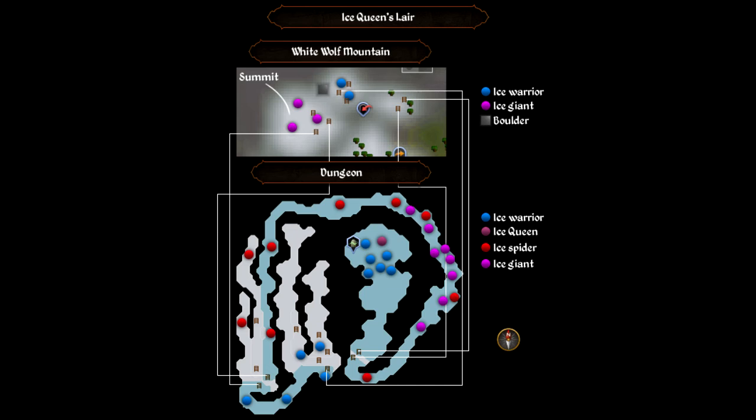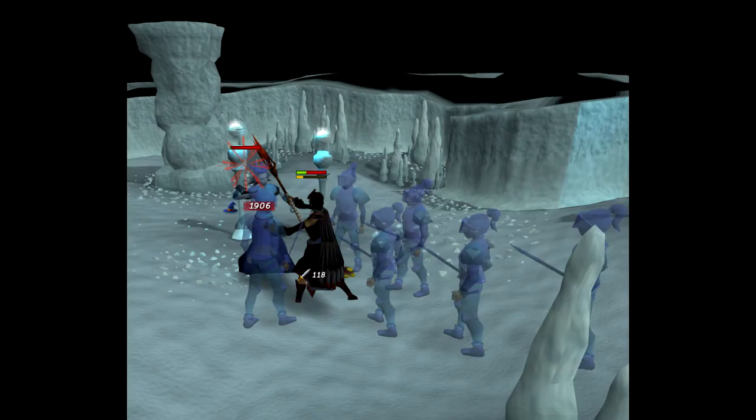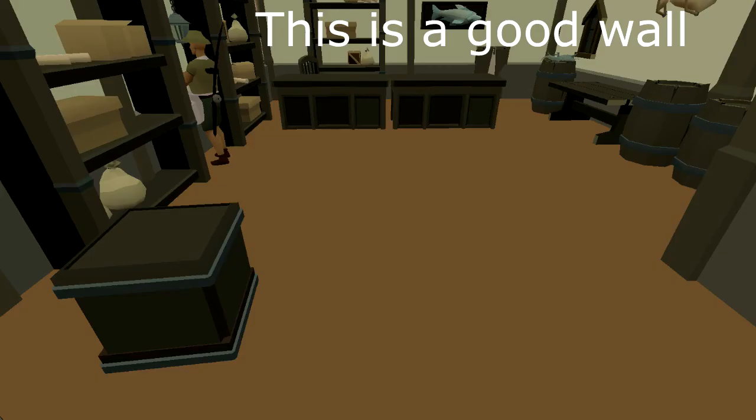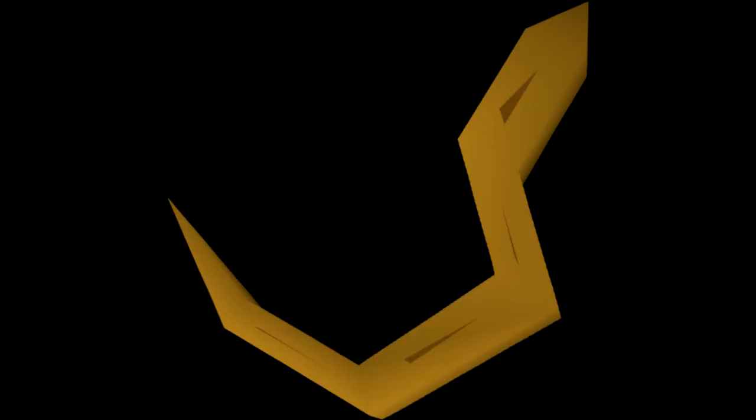The High Priest of Entrana will tell you a legend about the Firebird's mere touch being enough to burn human flesh, but that a hero named Kimora used a pair of magical gloves stolen from the Queen of Ice to catch and tame it. These gloves can be dropped by fighting the Queen of Ice in her lair underneath White Wolf Mountain. With the gloves on, you can simply kill the Firebird on Entrana and pick up one of its feathers. For the lava eel, you speak to Geraint of the fishing shop in Port Sarim, who explains you need a lava-proof line made by soaking a regular fishing line in blemish oil via the Herblore skill, then catch and cook a lava eel in the Taverley dungeon or lava maze.